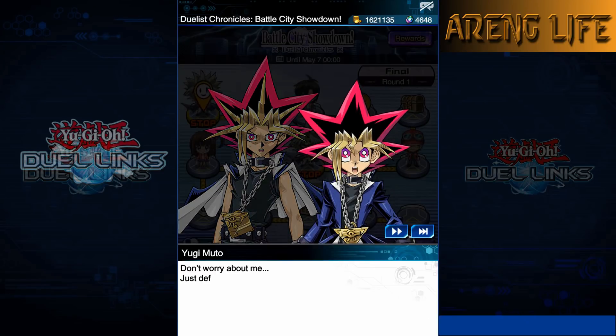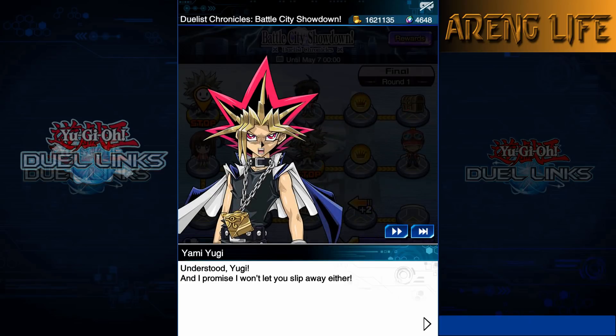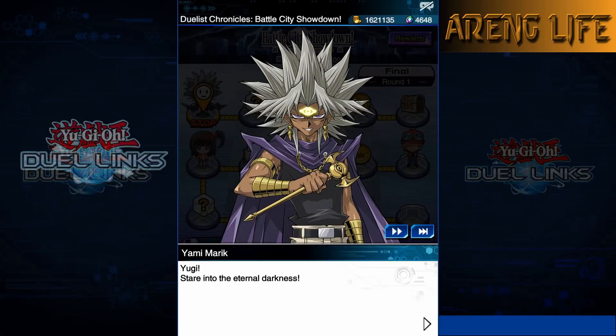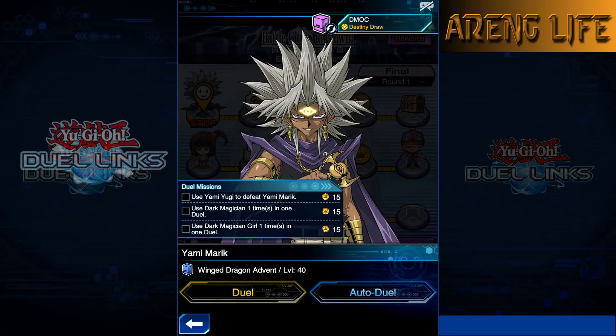Final pulls - nothing spectacular but EX gems are fine since they have good rewards. No gems or anything notable from the last few packs. That's pretty much it for the event run-through today.